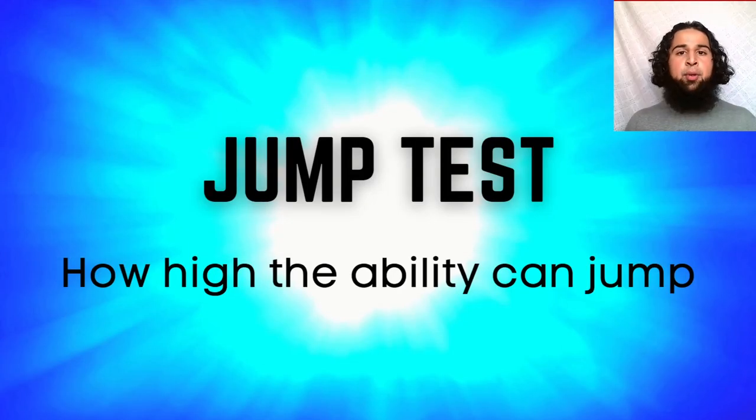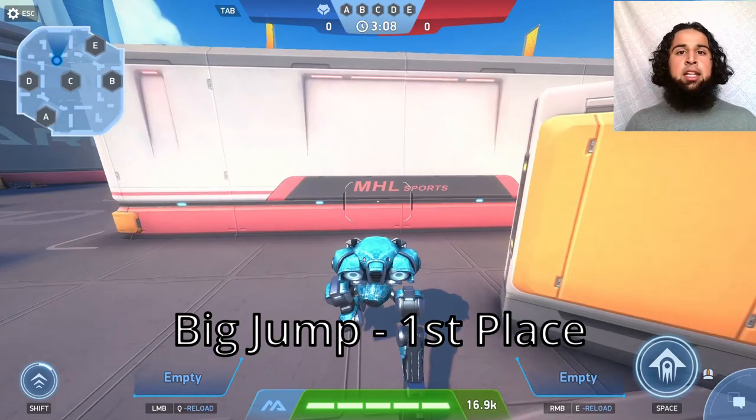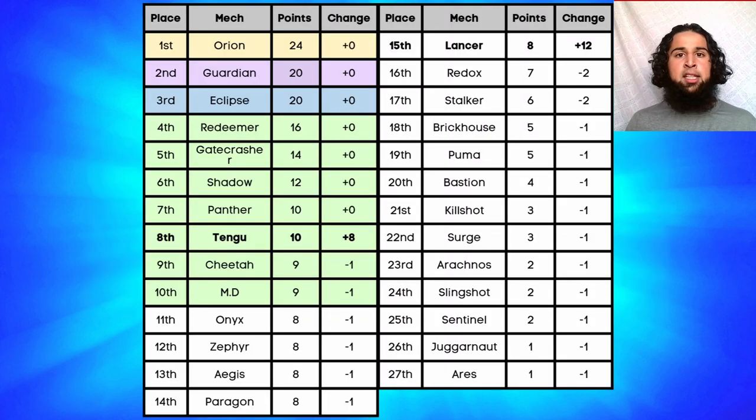Next the jump test, ranking by how high the ability makes the mech jump. Tango's jump is small (2nd place) and Lancer's jump is much bigger (1st place). Lancer gets eight points and Tango gets four points.